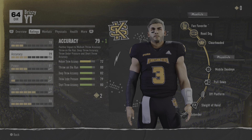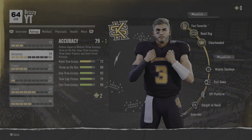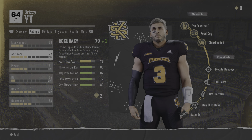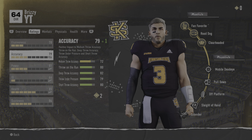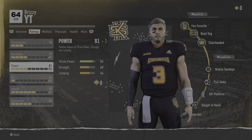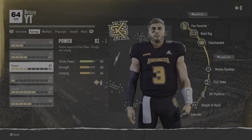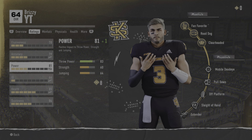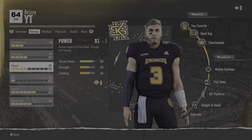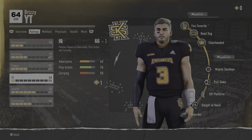We start at a smaller school. Everyone's going to pick Kennesaw State for Road to Glory, and for dynasty I'm going to take a different route — one I like to play with on the old NCAA games, because I like their color scheme and they're in a real big football state. We have honestly pretty solid accuracies for a 64 overall. Throw power is 83, enough to make short to intermediate throws, but the deep ball we're going to struggle with.